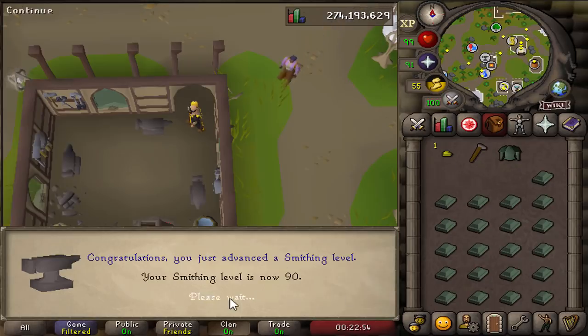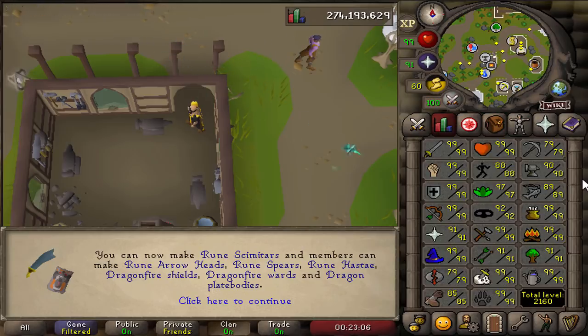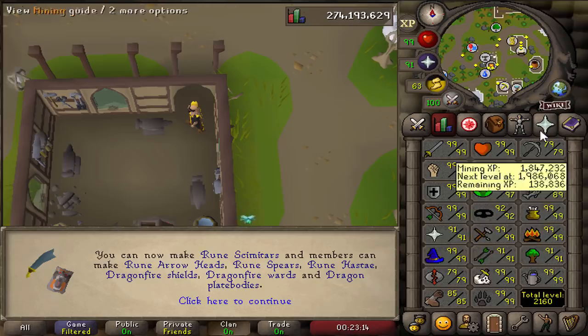Another day, another 90 skill — 90 smithing is done. We can now make rune items: rune arrows heads, spears, rune dragons, dragonfire shield, dragonfire ward, dragon platepot. Wow, 90 unlocks a lot — this is great. We're getting close to base 90 on this account, and I'm not even that close on my main. The only two skills that are kind of in the way are mining and runecrafting.